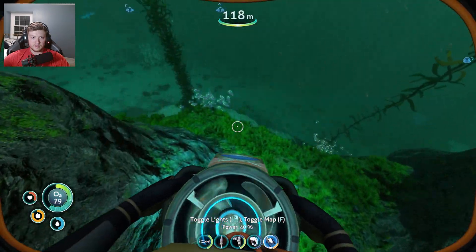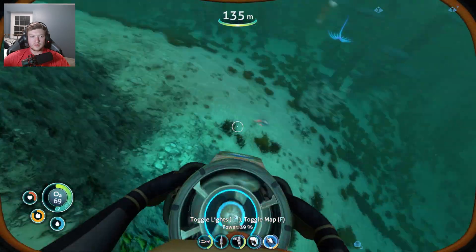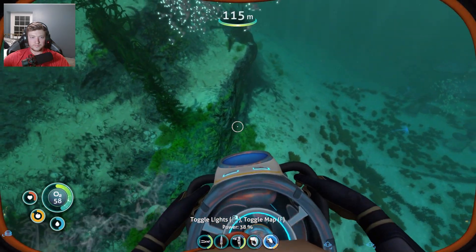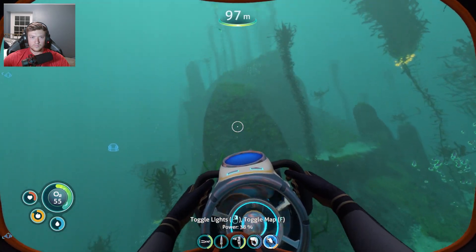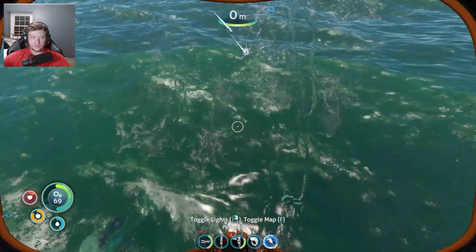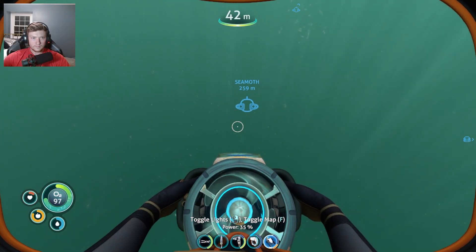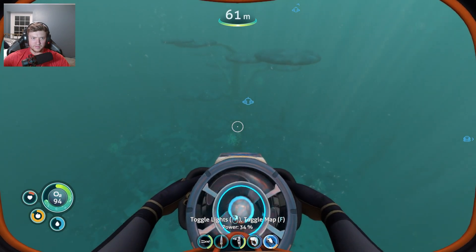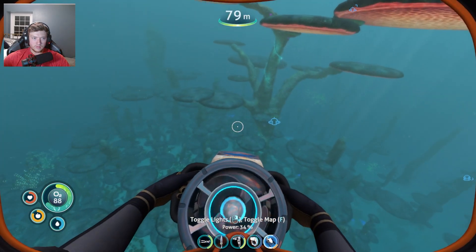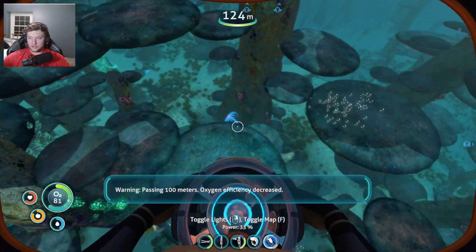Give me that. What is in here? Nothing. What is that? That's an animal. I'll look around for some more scraps real quick. Holy cow, I'm about to die — I need to get back home. We need to get a fabricator for health kits going so we can get unlimited health kits. Do I have one in my inventory? Yes I do. I'm just gonna go home and get my sea moth and get some more titanium somewhere else.